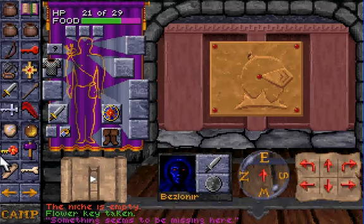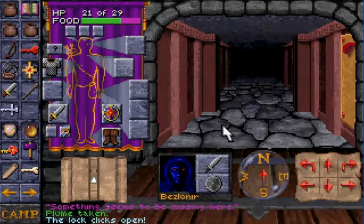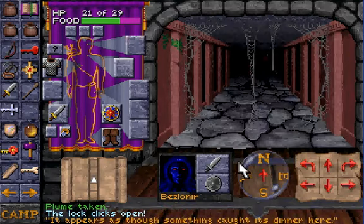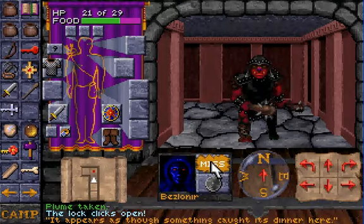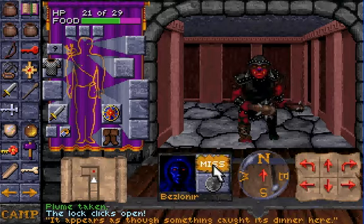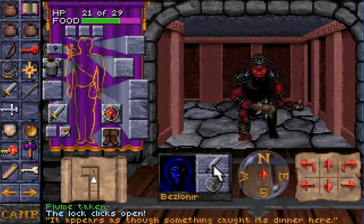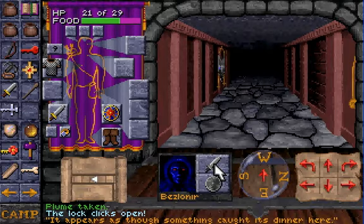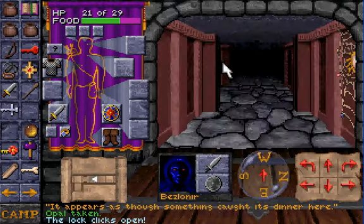Something seems to be missing here. A plume — I told you it would open a door. A pool of blood, or something was dinner. Come on, this isn't Let's Miss — it's Let's Play. Not really playing when you're just missing left and right. This little spider web thing goes with that.